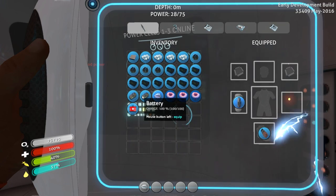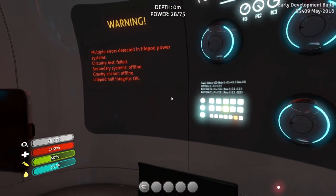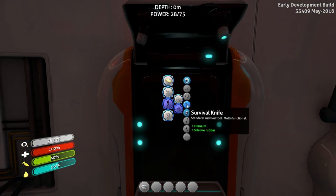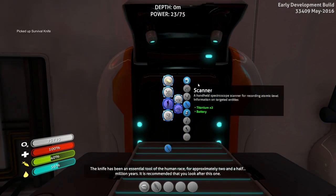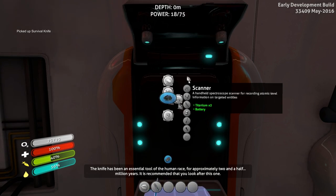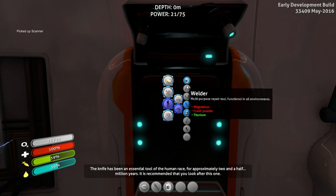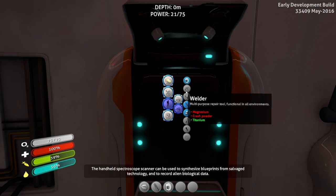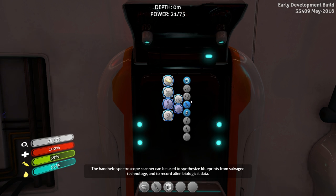Now we have access to a couple of batteries, silicone and rubber. I think titanium is what we need now, so I'll grab a couple out of the box. And we should be able to build ourselves a survival knife. If we have titanium and a battery, we can build our scanner finally, which is really, really good. We're fleshing out our toolkit right now. The welder's going to be a little different because we're going to need some magnesium — but more importantly, we need crash powder. We're going to have to take some damage to get the crash powder.